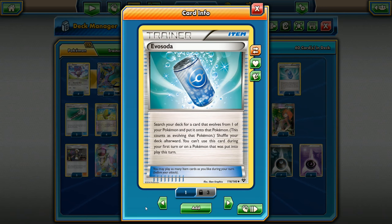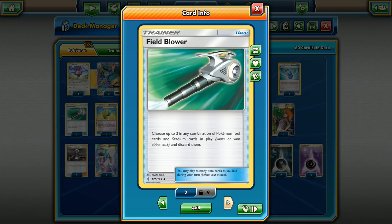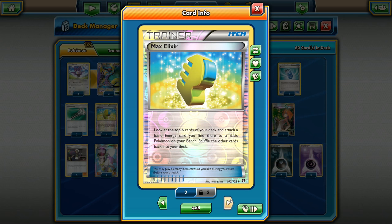For item cards, we have 1 Evo Soda to help get into our Stage 1s a little faster, and 2 Field Blower. A problem this deck has is keeping up with people doing massive amounts of damage, and if your opponent gets a Choice Band on early that's really going to hurt. We'll use Field Blowers to take off things like Choice Band or Stadiums, since we aren't running any Stadiums. Then we have 4 Max Elixir to attach 2-3 energy on our guys and have a backup Pokemon ready to go.